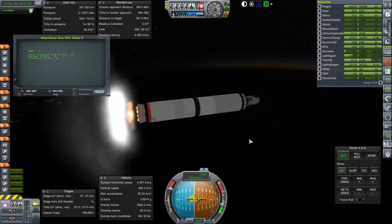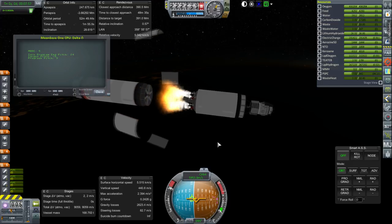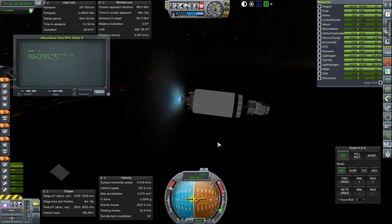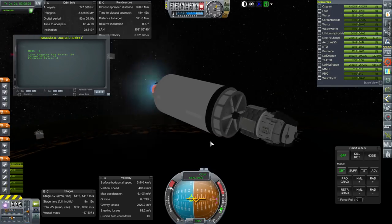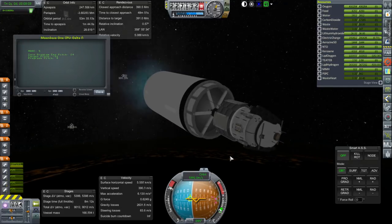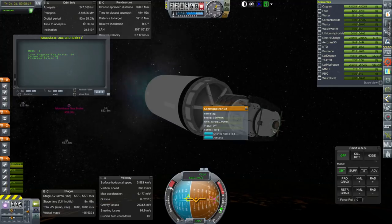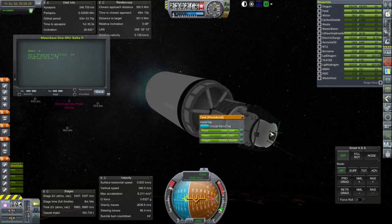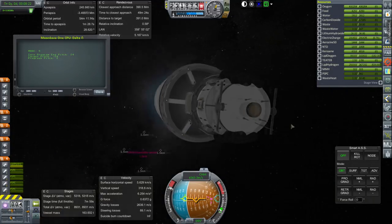Getting ready for first stage separation and ignition. The J-2 is on and we have no problems with the four NK-43s, so everything is good. Let's extend some antennae. These are Commutron 32s — they have some range even if you don't extend them.